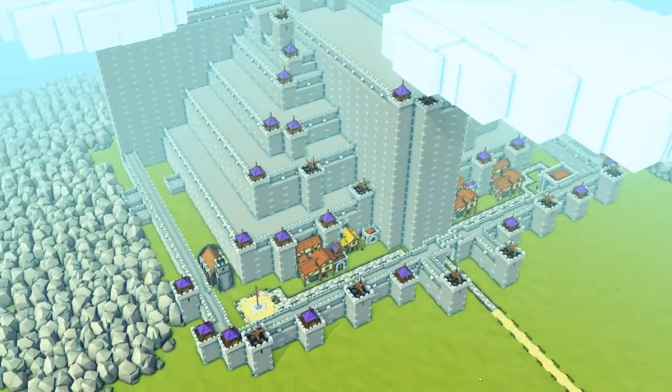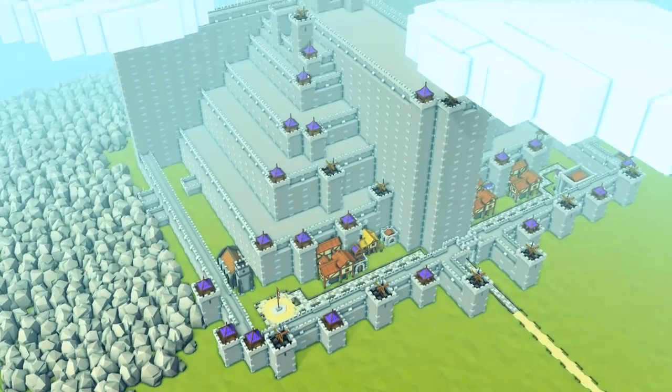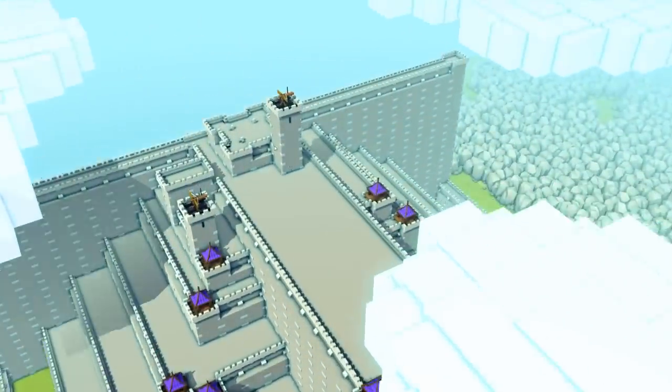Minas Tirith had seven walls, so let's count: one wall, two walls, three walls, four walls, five walls, six walls, and it's about seven walls here.